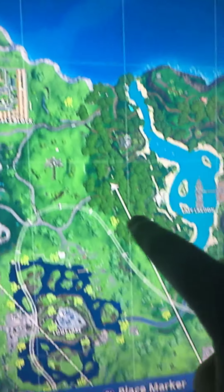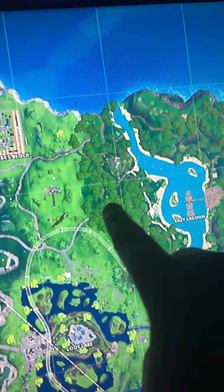Let me show you where this is — it's going to be right here where this crash battle bus is, right here. Let's look at the camp in this area, so it'll be here near the volcano area.